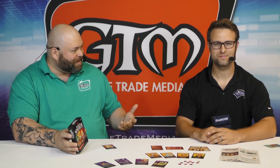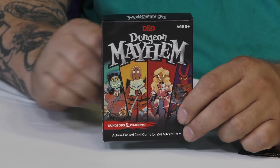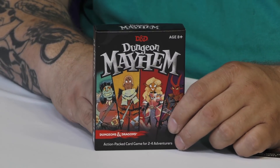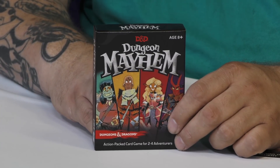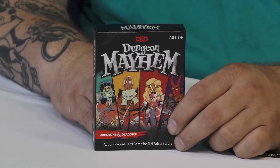Hey everybody, I'm Roscoe Wettlaufer. We've got a brand new D&D game and it's a little different than the D&D you know and love. This is a small light party game — it's a ton of fun. Wild, fast, five to ten minute gameplay, maybe two minutes to learn and you're up and playing.